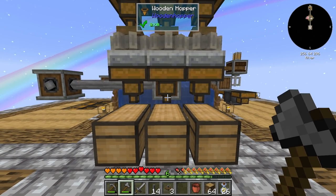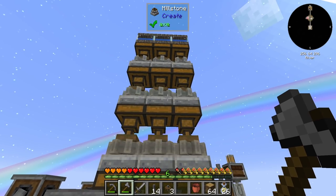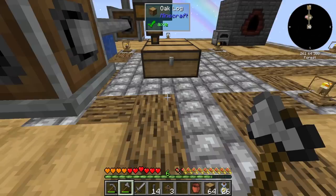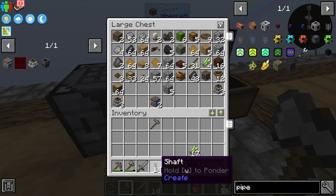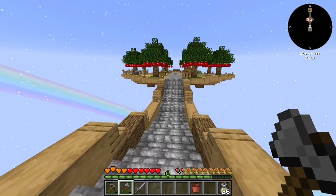Later on I'll probably turn this into a singular storage drawer once we have upgrades, but these chests alone are going to hold a lot more than a drawer and give us tons of dust so we can actually process materials. That's really good. Let's drop this stuff off and move on.